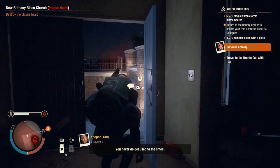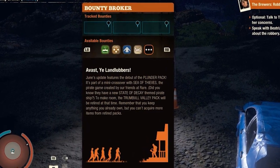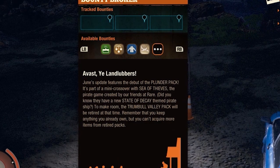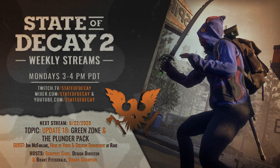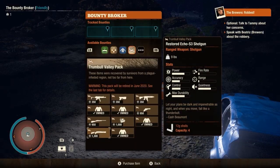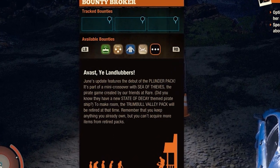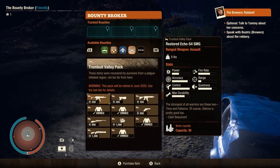Hi, Tino here with some State of Decay 2 updates, referring to Update 18. Planner Packer already did a video on speculation about the upcoming update a few weeks back and told you that they'll do a stream about this on Monday the 22nd, but some people didn't believe me. They retired the Trumbull Valley Pack this coming week when they released the Planner Pack, but that's old news — the brown tea broker info already covered this in my recent video on this topic.